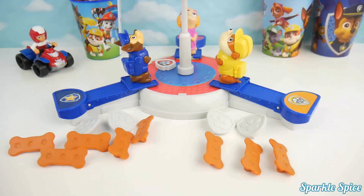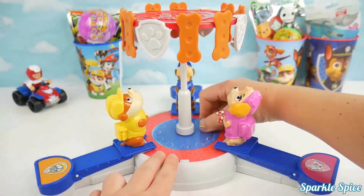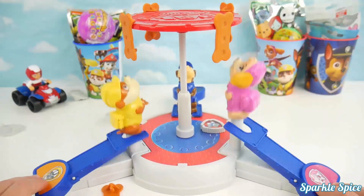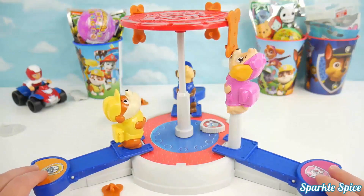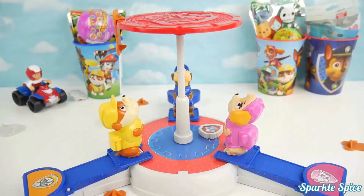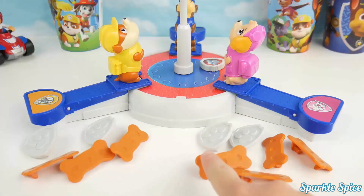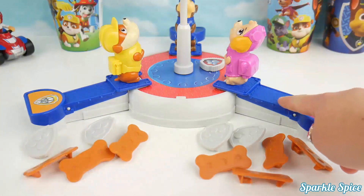Up next will be Rubble and Skye. Let's get ready — Rubble's ready and Skye's ready. Let's turn our timer and get started. Whoa, look at it go! Skye is so hungry she grabbed a treat — not yet Skye! Game over. Well done. Let's count up the points for Skye and then for Rubble. Skye has three plus three is six, seven, eight, nine, ten. And Rubble has three plus three is six, seven, eight, nine. Skye wins by one point!